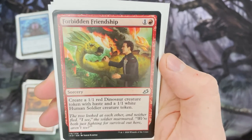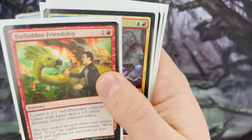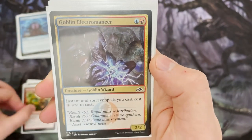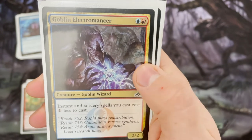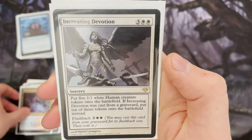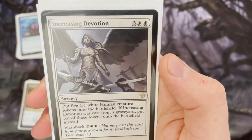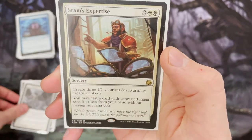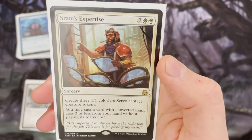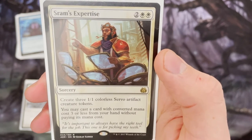Forbidden Friendship is a nice little early game starter — it creates a dinosaur and a human soldier. Goblin Electromancer makes all those instant and sorcery spells cheaper, and there are loads of them. Increasing Devotion creates five 1/1 human creatures, and you can flash it back to create even more. And the last creature-maker is Tram's Expertise, a sorcery that creates three 1/1 colourless servo artifact creature tokens.